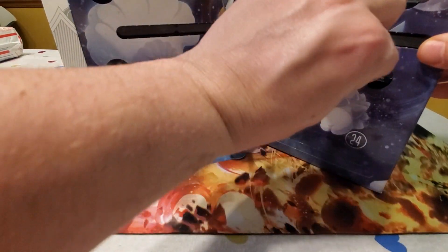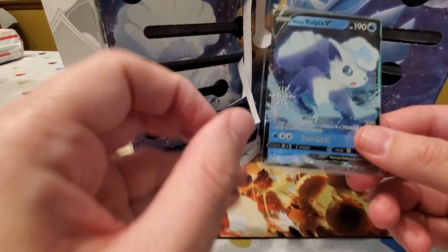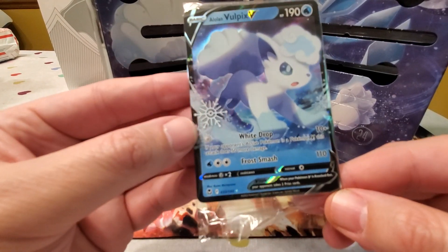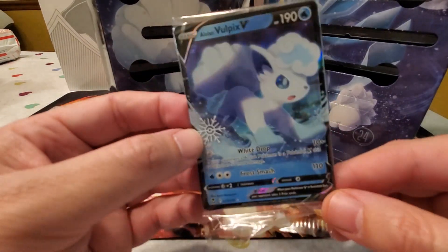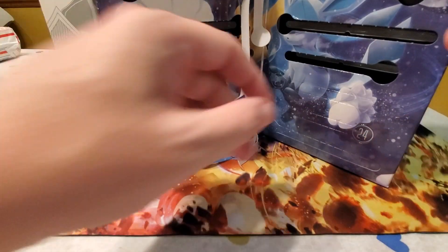Day twenty-two is another one of the promo cards — it's a full art Alolan Vulpix V with the snowflake stamp. Pretty cute and nice and shiny!